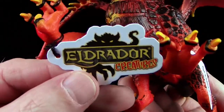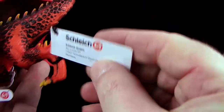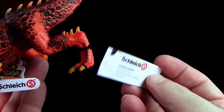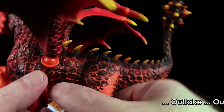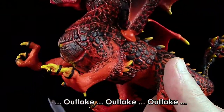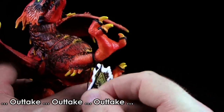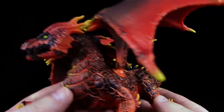Freund Lavadrache kommt mit wahnsinnig vielen Anhängseln. Wir haben hier das Schleich-Fähnchen, den Anhänger von Eldrador Creatures – das ist auch das Logo, der Kopf dieser Serie – und noch Warnhinweise. Das mache ich hier kurz weg und dann geht es weiter.